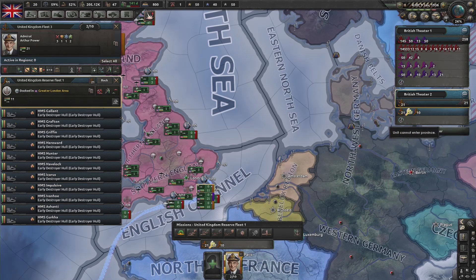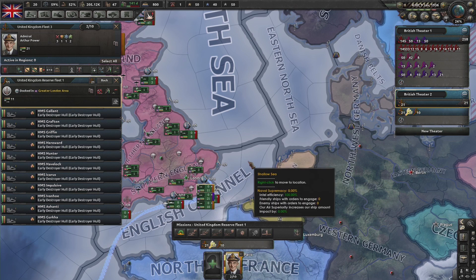In the 1.6 update we've added the ability to lay and sweep naval mines. In this example, Britain and Germany are at war. Britain is going to make Germany's life quite hard by mining the East and North Sea.